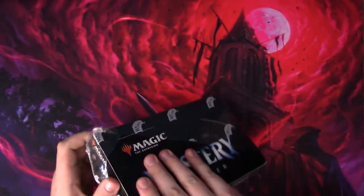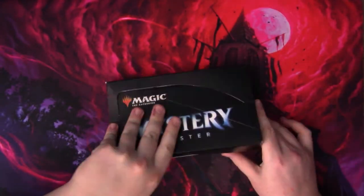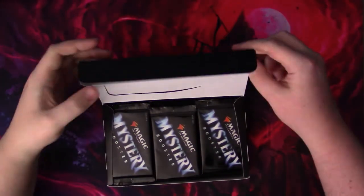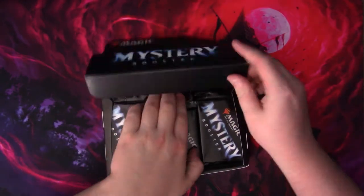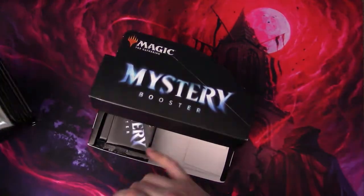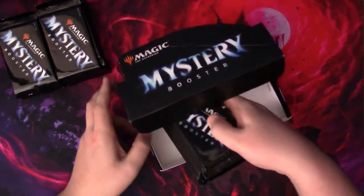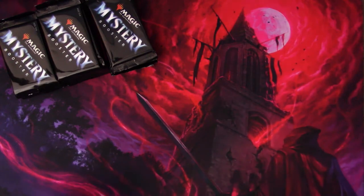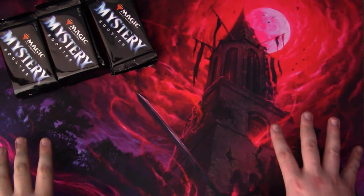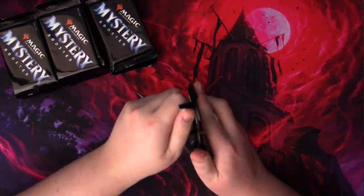Maybe we could get that mysterious Mana Crypt — one thing I've been longing for for such a long, long time. Haven't pulled it from any of the Eternal Masters boxes I've opened, haven't pulled it from any of the Mystery Booster boxes I've opened. But I mean, there's always today. There's always tomorrow. Or maybe I'll just have to end up buying one when Double Masters comes out. But let's focus on the mystery today. Here we go, first pack.